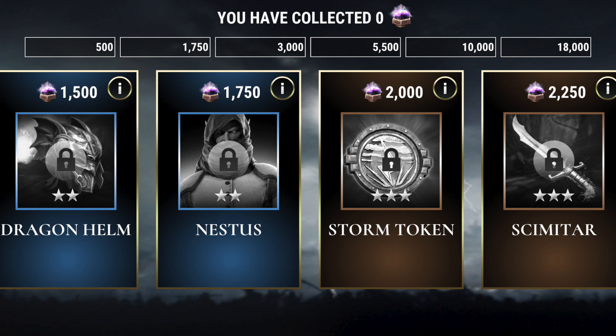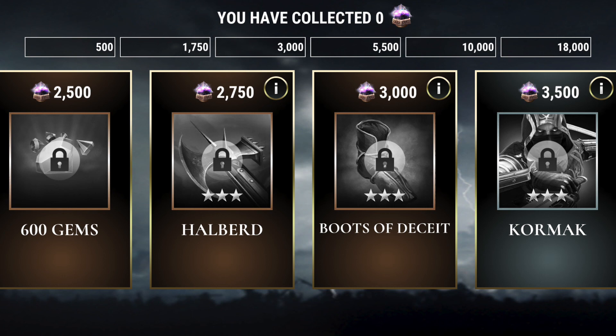At 2,000 souls in the bronze category, we get another storm token. In total, we have three storm tokens available within this event. We then move on in the bronze category into three-star rewards, which include pretty standard rewards until we get to the 3,000 soul mark, which is your Boots of Deceit. These Boots of Deceit work well for boosting the Titan as a first skill, but then we also see lots of Militia skills coming in for the boosts, as the devs said they want to help create more reasons to use Militia on the battlefield.